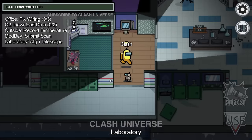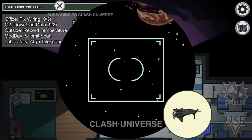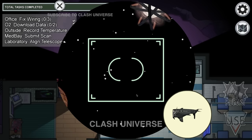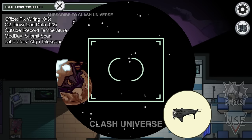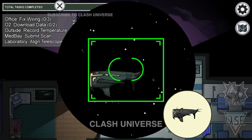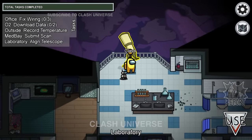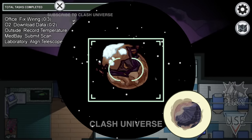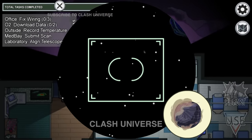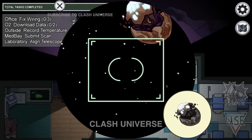Some tasks can be done using sound hints. For example, you'll hear a beep while doing the align telescope task. This beep sound increases as you move closer to the given planet, and decreases as you move away. If you find it difficult to locate the given planet, just close the task and reopen it — you'll get a new planet. Now give it a try again.